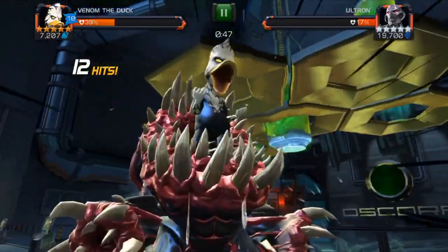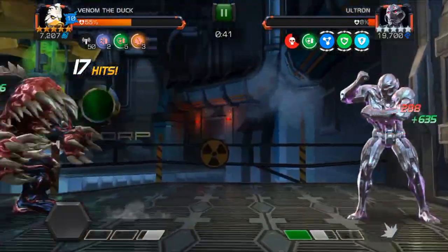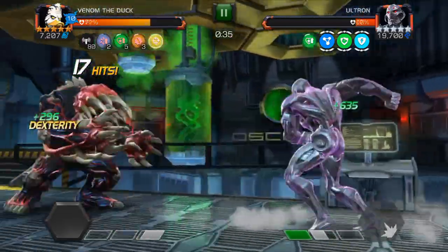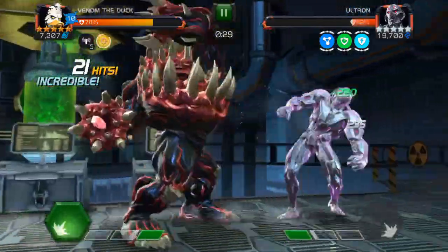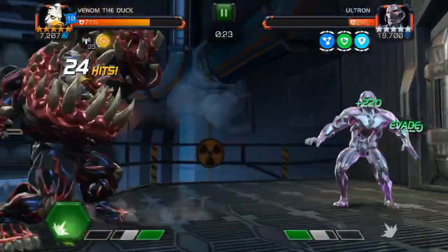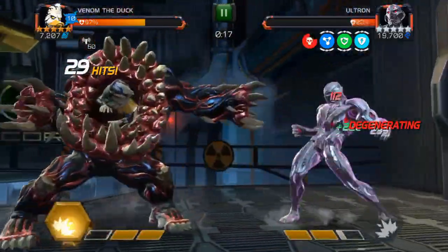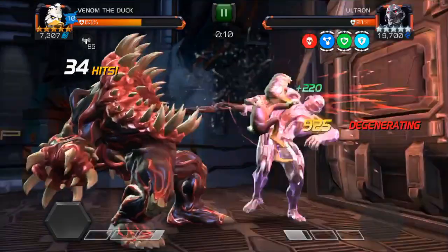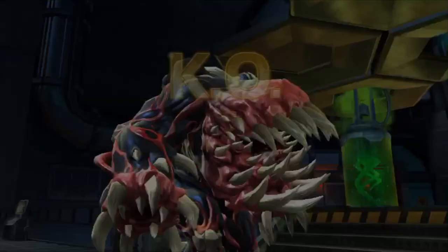The only problem with using a special three that late in the fight is it's pretty costly on time. He's got his regeneration — see if I can't stun him. He's going to try and ride it out. He got all 25% of that health back from that — that was kind of a pain. 26 seconds left. Got lucky on those evades, he didn't counter me. Should have time to go in for special two — dodge his special two, and there we go. Massive damage there. He did get some absorb back because of his duped ability, and there you have it.